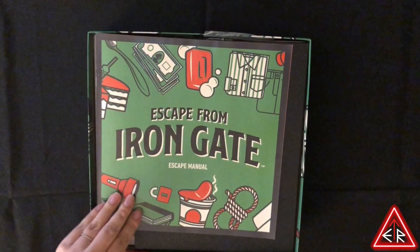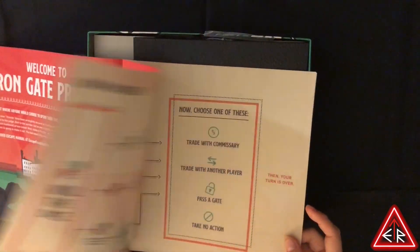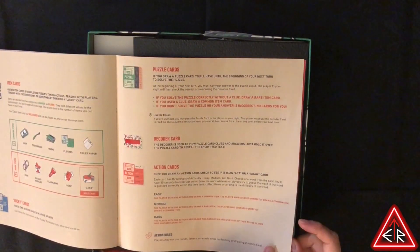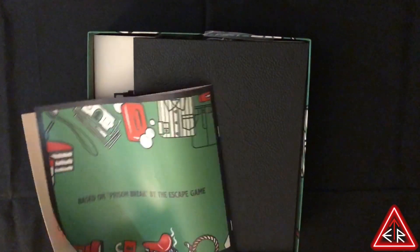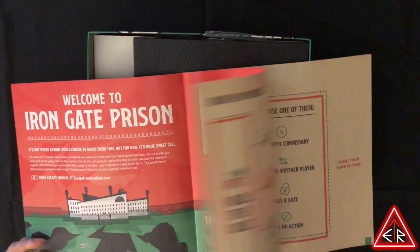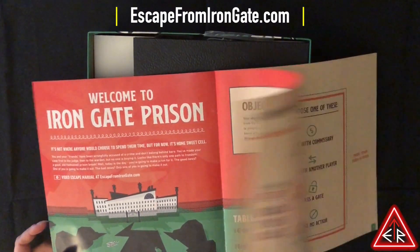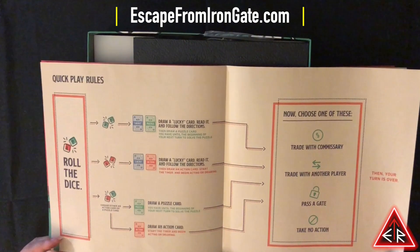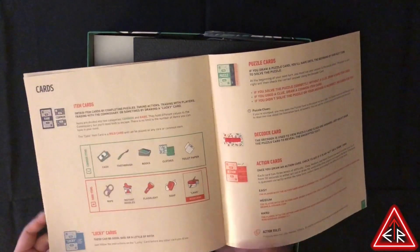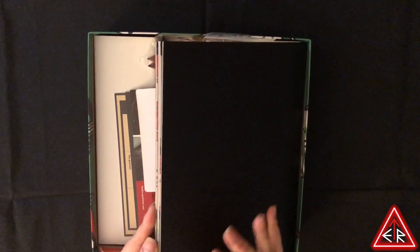Let's open this up. Quite heavy! First thing we get is an escape manual. As you can see, this is the type of manual that will have us taking breaks in the middle to understand it. But a good thing is they actually have a video tutorial website at escapefromirongame.com, so if you don't want to read through this, you can just go to their website. There are a lot of items in here. So, are we ready? Let's do this.